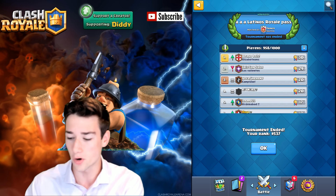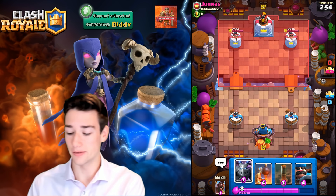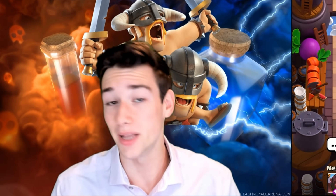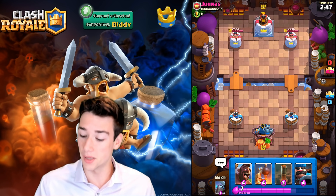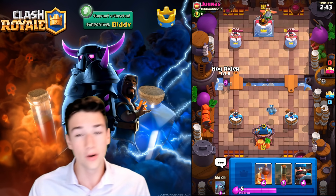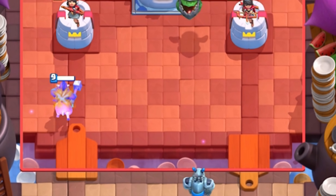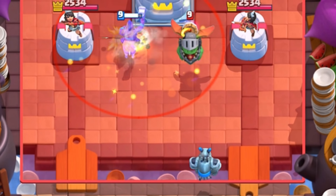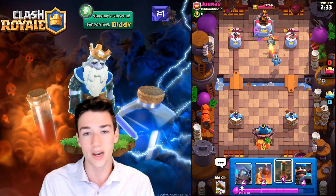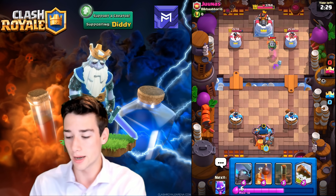We're going to get straight into battle number 1. All right, we are in our first match. If you're in Arena 12, a lot of times it doesn't even matter what deck you're using — it all depends on how you play it. Pay attention to the play styles of each deck. We're going to go with the Hog Rider in the left lane because we see an Inferno Dragon. We want to make sure he can't get a massive push on the right side. We're probably going to see a Tornado, which we do, and he's going to get early King Tower activation.